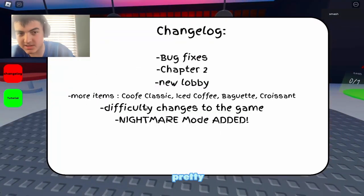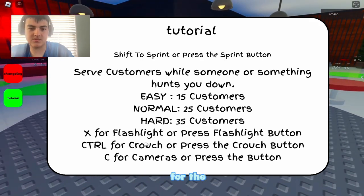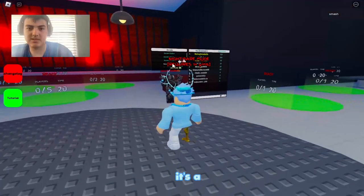So we got a changelog here — pretty nice, pretty basic. There are different modes for the flashlight. Control for the crouch, or press the crouch button. C is for cameras, or press the button if you're on mobile. This music's kind of thrilling. Oh my god, there's a nightmare about two.